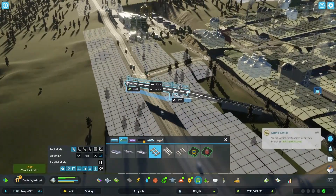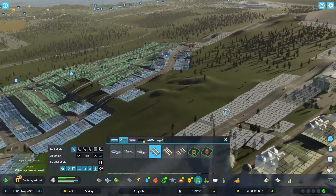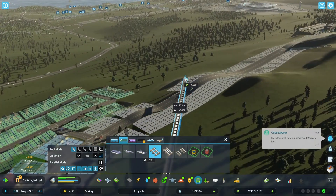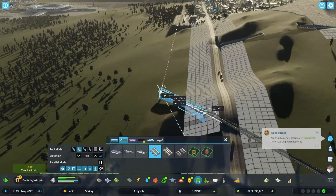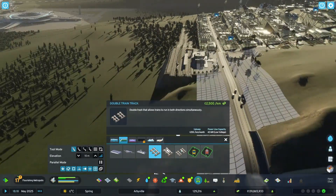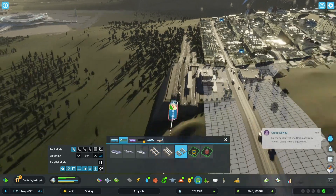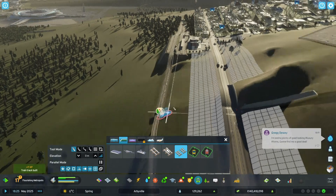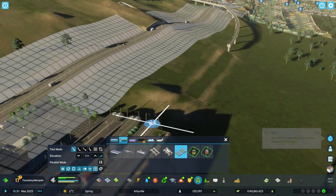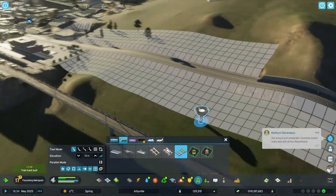As long as I can cross the road — there we go. We need to build this one out because we're going to have it go kind of north. There we go. It'll have to stay elevated because of how this is set up. That's better — look at that, that's what I was looking for right there.